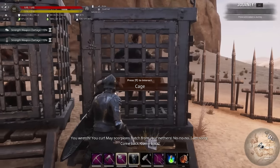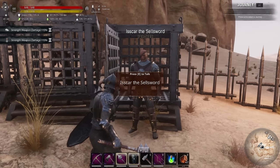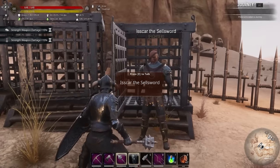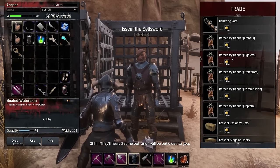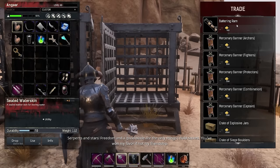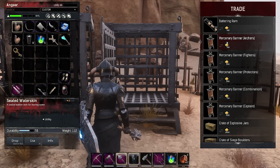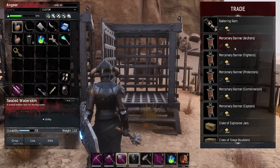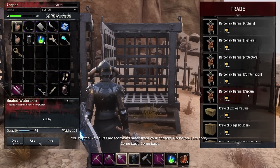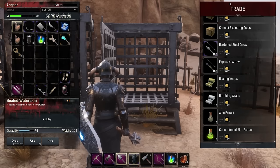Let's let this important guy out - this is Iskar the Sellsword. He's a mercenary who has a random chance of turning up in the cages and quite often appears in the first purge you ever do. If we talk to him he'll tell you a story and also trade with you. He sells the battering ram you need for the PVE raid, mercenary banners - archers for 500, fighters for 1000, protectors for 1500, a combination for 750, a captain for 3000 - and also explosive jars, siege boulders, hardened arrows, and explosive arrows.